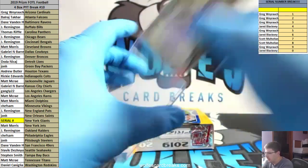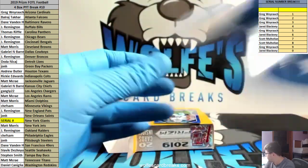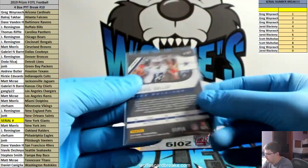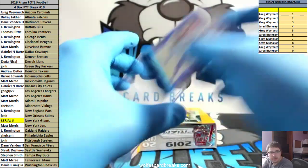Bengals getting another hit - doesn't help whenever a couple of the teams got two or three hits. And for the Cowboys - blue shimmer, Michael Gallup, number 3 out of 10. Three plus ten is 13, jersey number - Dallas - going out to Gabriel.